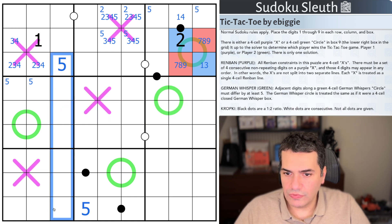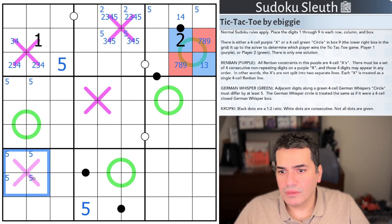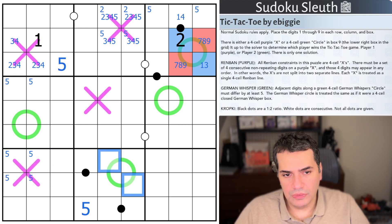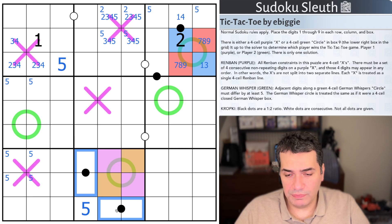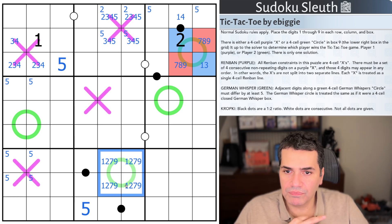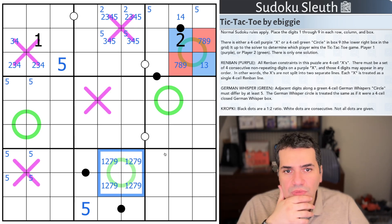Speaking of fives — can't be on German whisper lines, the neighbour would be zero or ten. We've covered why they're not on black Kropke dots. No fives in here. No five on the German whisper line. Five's not there. Five is on the Remband, which means both the one and the nine are not on the Remband because two, three, four, five is four digits — five, six, seven, eight is four digits. You're not going to reach the extreme digits with a four cell Remband with a five on it.